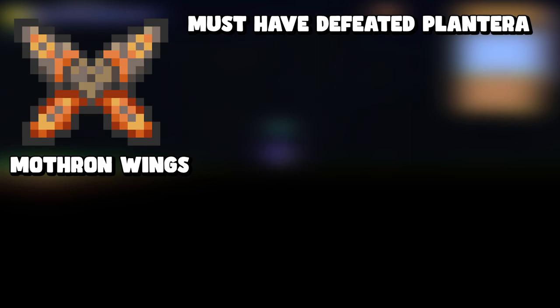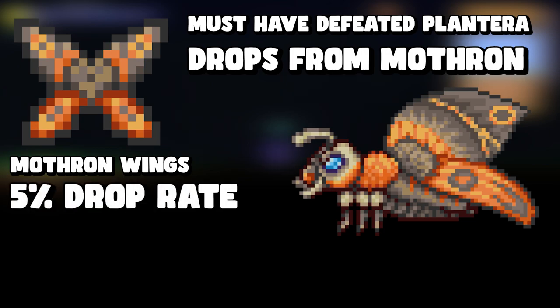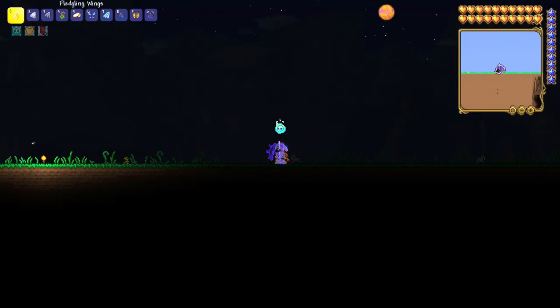The next one is mothron wings, which drop from Mothron. To get Mothron to spawn, you need a post-Plantera Solar Eclipse — Mothron will only appear in the Solar Eclipse after you have defeated Plantera. Mothron has a 5% chance of dropping the mothron wings, so it is a relatively low drop rate.